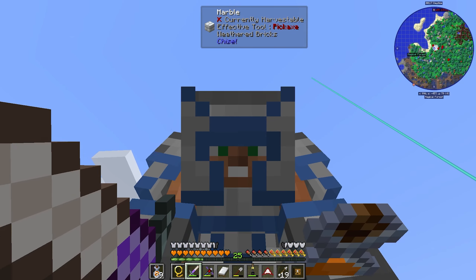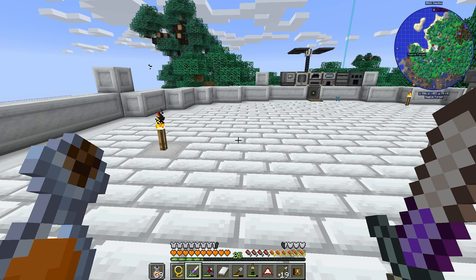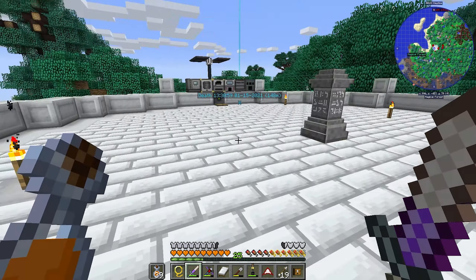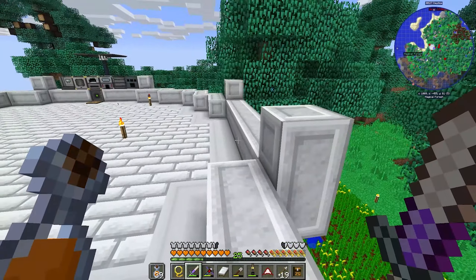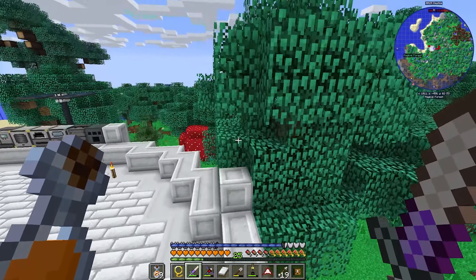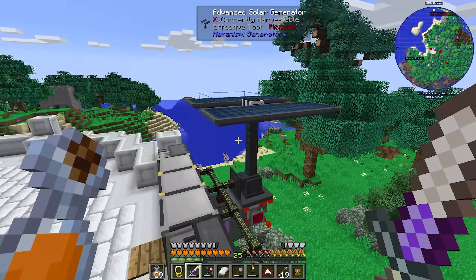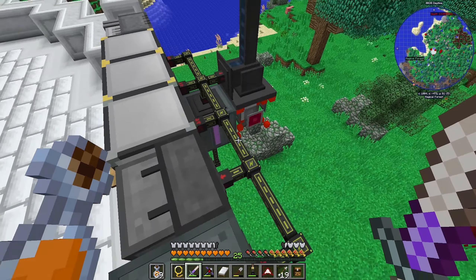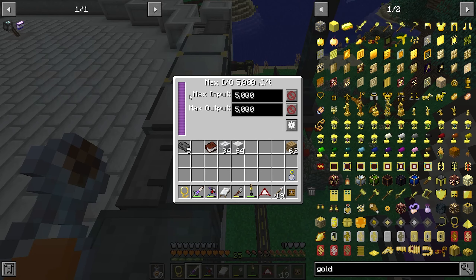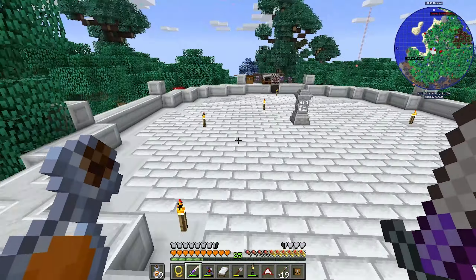Hey guys, welcome back to MC Eternal! Last episode was kind of a disaster — we lost our shuriken and also lost Luggage, he's gone. But we did do some good stuff: we got the advanced solar generator going, and we now have five million RF that we can use today.